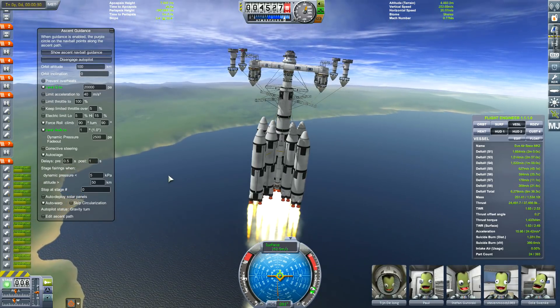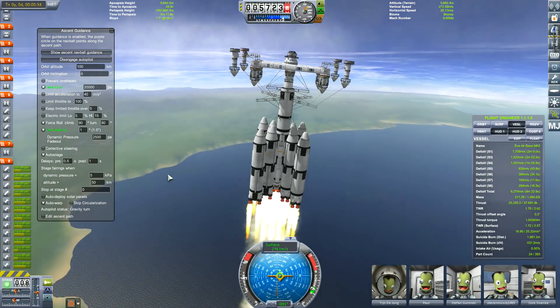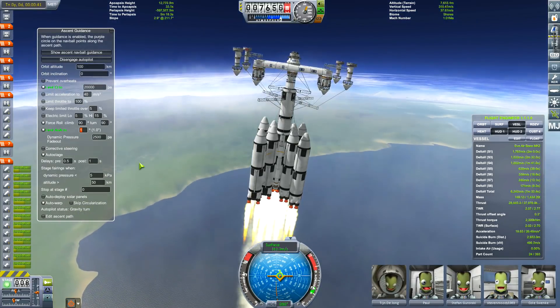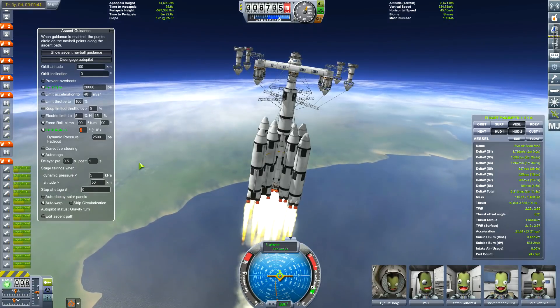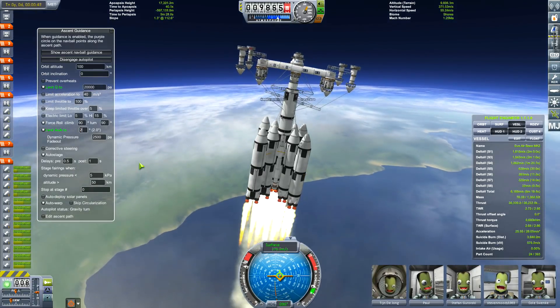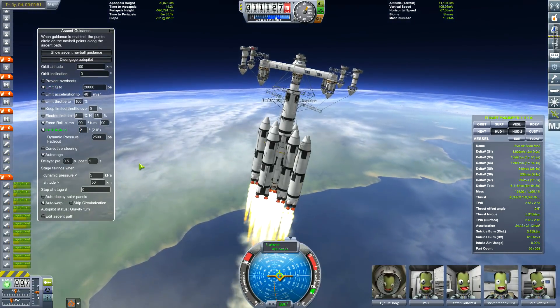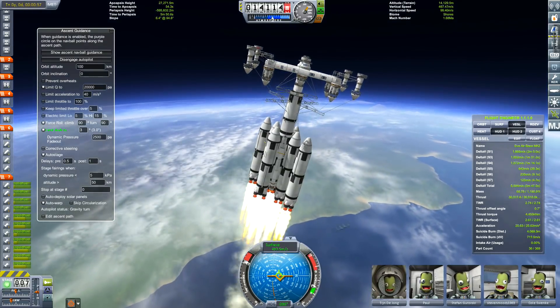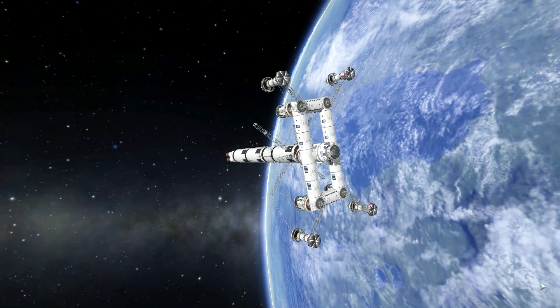They're on an airbase on the way to EVE. If you haven't seen the Lathe mission, we sent some Kerbals to Lathe - it's a moon around Jool with atmosphere - and we used balloons to make it float within the atmosphere. So there we have an airbase floating around the planet, taking it wherever we want to go.